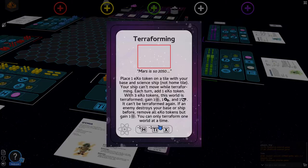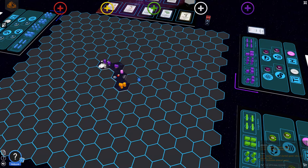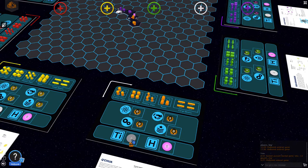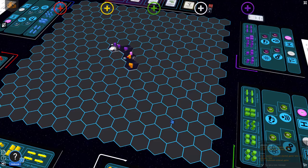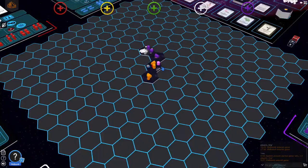Every time she builds a base she can use this card, so she wants to build bases quickly. With the central tile already in place, she moves her science ship one step up onto TOI 270. She can't go exploring with this ship, but she pays the price for a base — one titanium and one helium — and places one of her bases onto the TOI 270 tile.